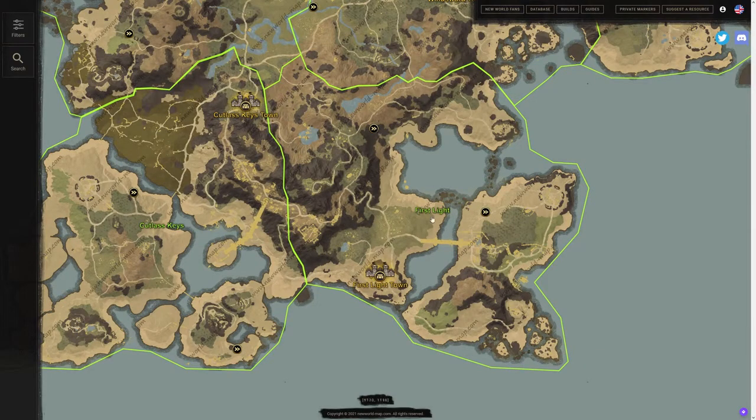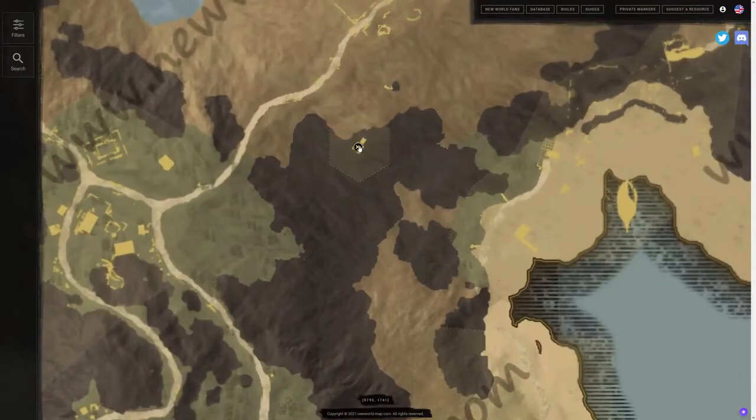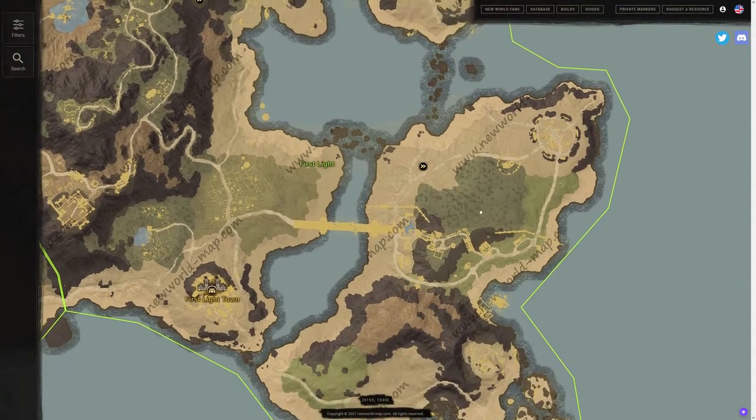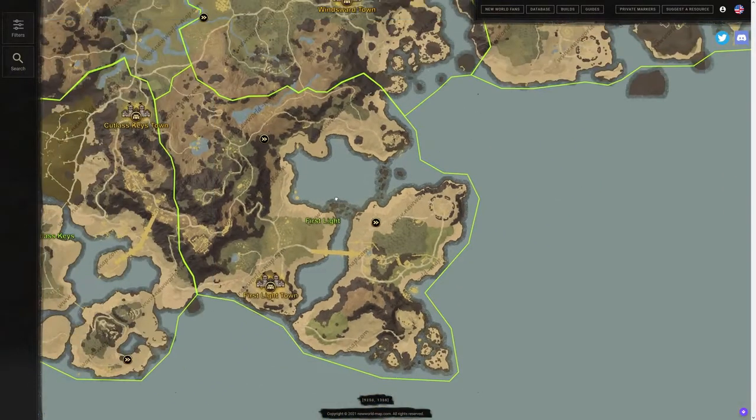First Light is going to be the next one. We have one on the north side of this mountainous area — you can take this path there or the swerving path all the way there. We also have First Light's far right one, so we have two in First Light. Another great spirit shrine location right in kind of the middle of First Light, close to the fort area, which is nice.